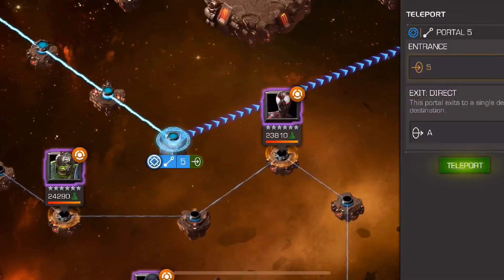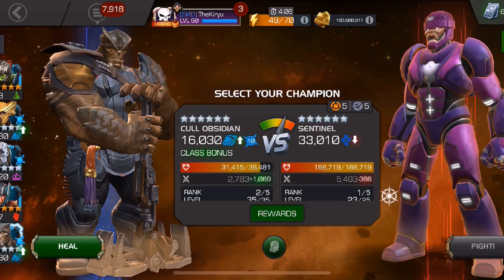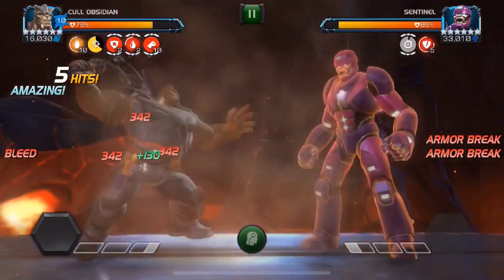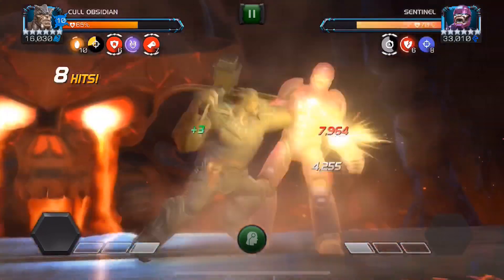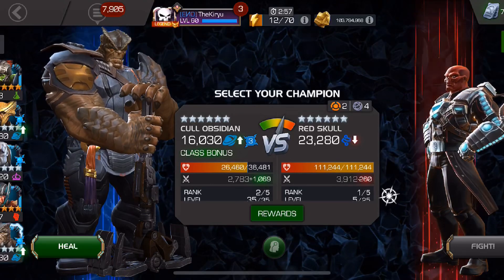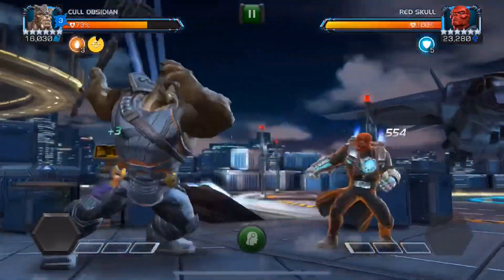Now we're jumping onto the Sentinel mini boss, and even though he has Biohazard on — which is definitely a node Cull Obsidian is not meant to fight — let's see who dies first. We already have two bleeds from Biohazard, we land two heavy attacks, activate route buff, and that's it — KO. Simple as that. Obviously you don't want to run an entire Biohazard lane with him since you'd run out of health, but a single Biohazard fight with a ramped-up Cull is not a problem.